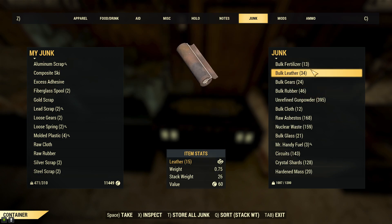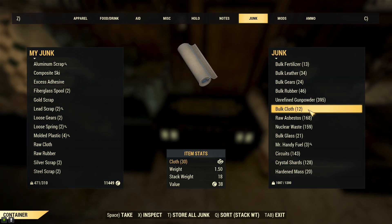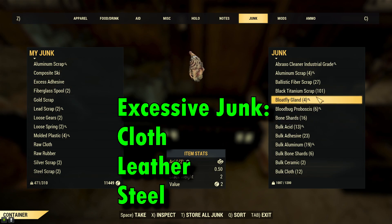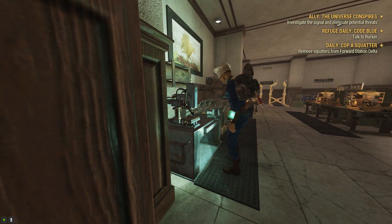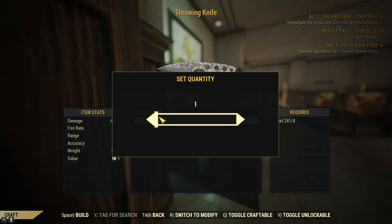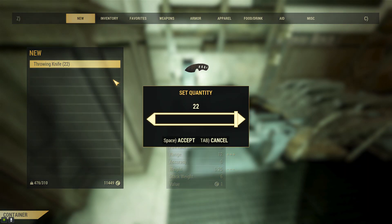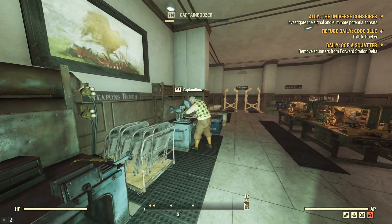The first thing we're going to do to free up space in your stash is by tabbing over to your junk tab to see what you have excessive amounts of. Usually it's cloth, leather and steel. One way to get rid of a lot of steel is by making throwing knives at the weapons bench, which will earn you some XP. Afterwards you can scrap them to regain some of the steel back. Rinse and repeat until you're at a more manageable amount.